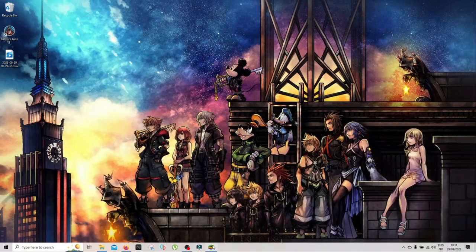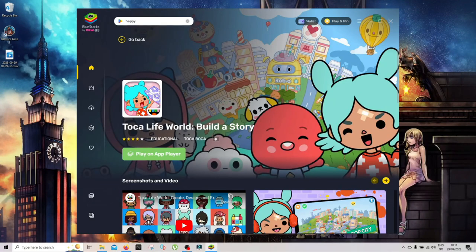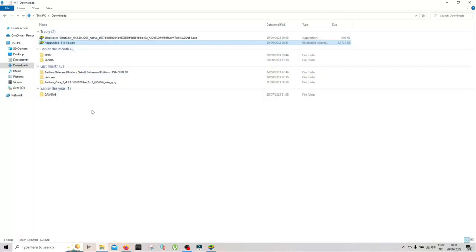So first you install BlueStacks, then when you open BlueStacks you can download Toca Life World. I've already downloaded it, but you just click download and install it here. After you install it, make sure you follow the steps.